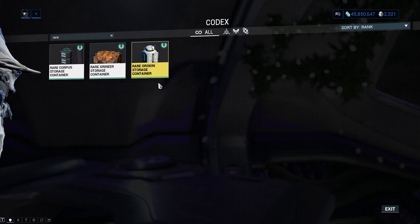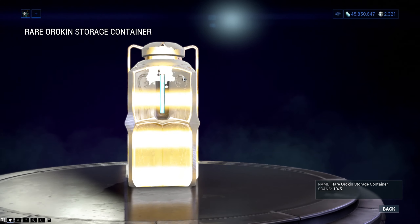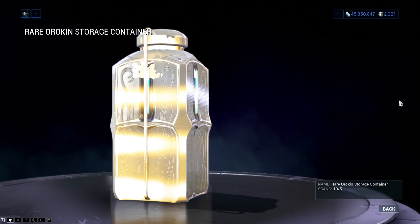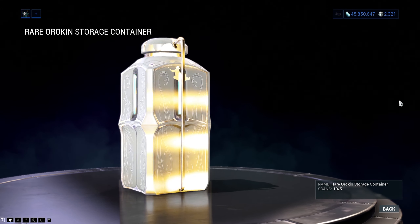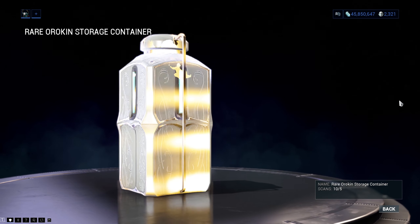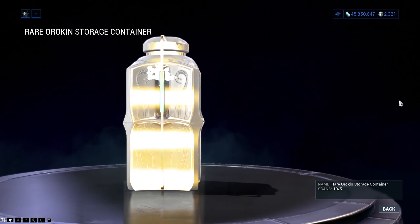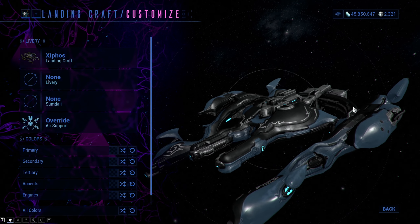The second landing craft you can acquire is Mantis, pieces of which can only be found in rare containers. Rare containers have a 5% spawn chance in a mission and they emit a similar sound to the rare sabotage caches — a silent hum. To get the fuselage blueprint you need to find a rare Corpus container and destroy it, with a 30% drop chance of the blueprint.